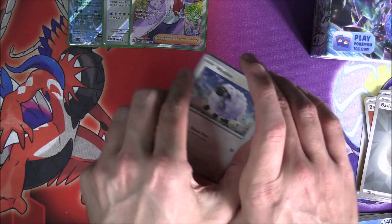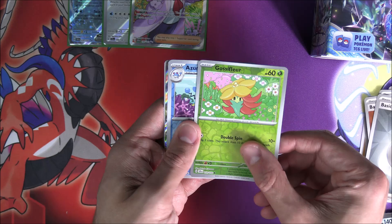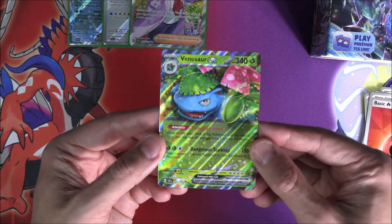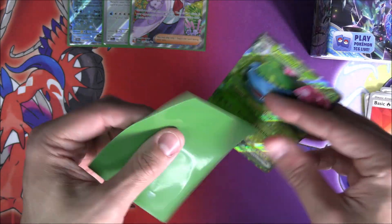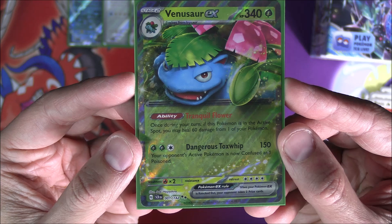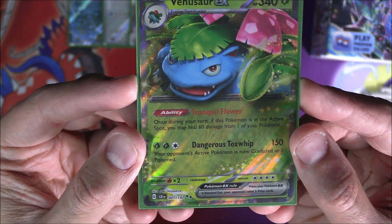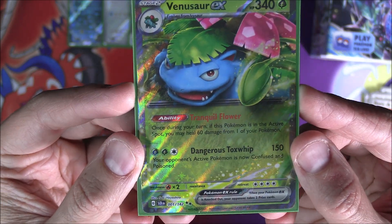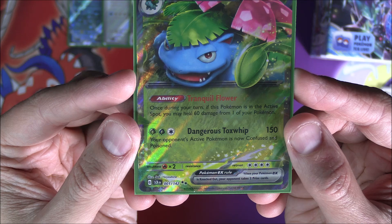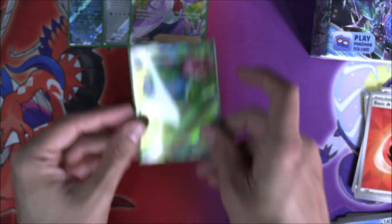We've slowed down a little bit — only three pulls so far, though they are pretty decent. We've got something in this one: Gossifleur, Azumarill, and — oh, convenient — we've got the Venusaur EX as well. This one has been taken from the 151 set as a reprint with slightly different artwork. Venusaur EX is a Grass type, 340 HP. Ability Tranquil Flower: once during your turn, if this Pokemon is in the active spot, you may heal 60 damage from one of your Pokemon. Then Dangerous Toxwhip for three Grass and one Colorless does 150 — your opponent's active Pokemon is now confused and poisoned.